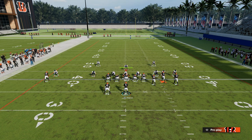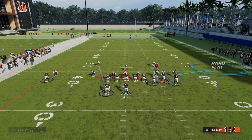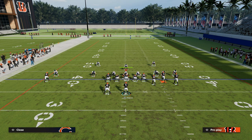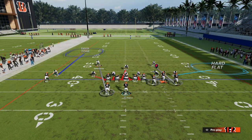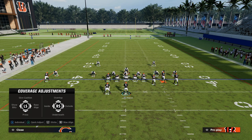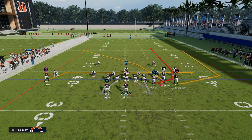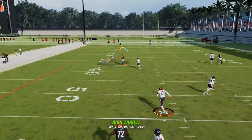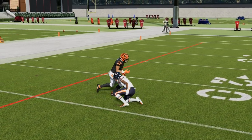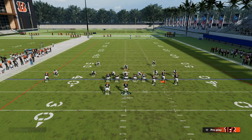What most people have started to do on the bunch side is put a hard flat over there, man up the safety on the outside bunch receiver, and have the linebacker in man coverage — leaving them four blitzers. Now if they do a scissor adjustment on the left side, watch what happens: both defenders in the scissor are going to user the drag route, so the drag gets double-teamed. That leaves the crosser or post isolated one-on-one over the middle of the field, and the user absolutely has to go guard the post or the crosser.